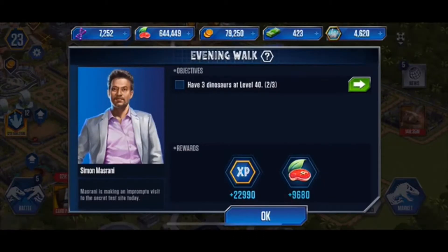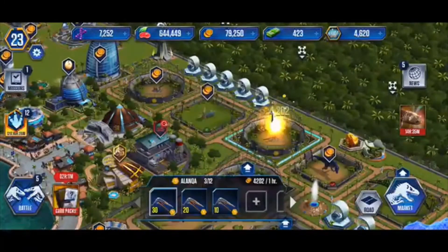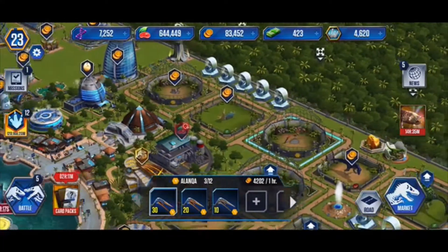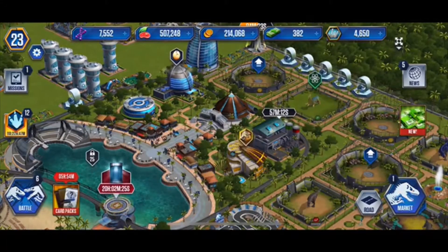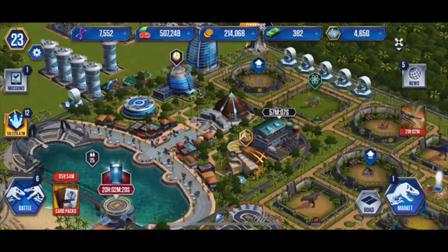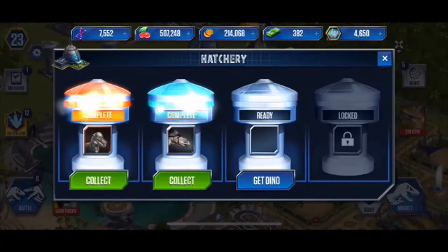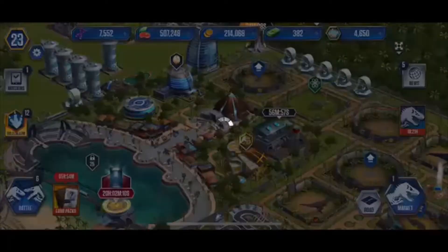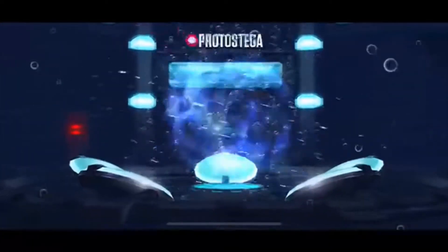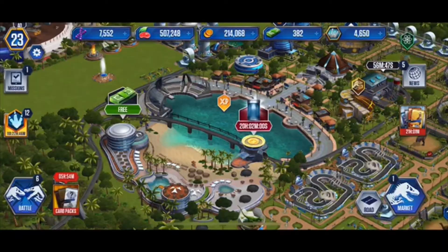So we got a little conversation here — we need to have 3 dinosaurs at level 30. We already have 2 out of 3, so the 3rd dinosaur is going to be the one, the only, the Alankwa — aka it actually means Arabian phoenix. We also have the Pachycephalosaurus and the Protostega to hatch, so we got this big sea turtle thing, which I do love, and it is our first aquatic species.